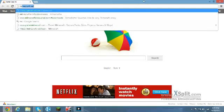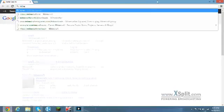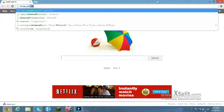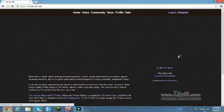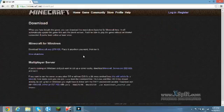First thing you want to do is head over to minecraft.net — link will be in the description. Once you get there, go to download and click that.